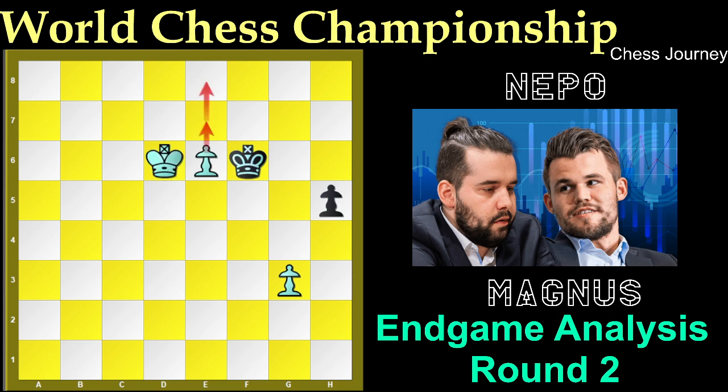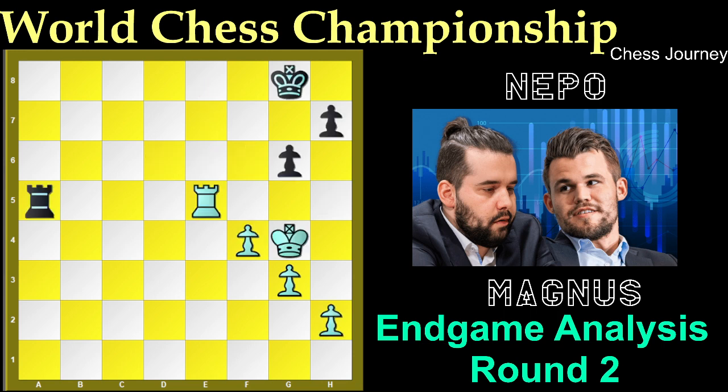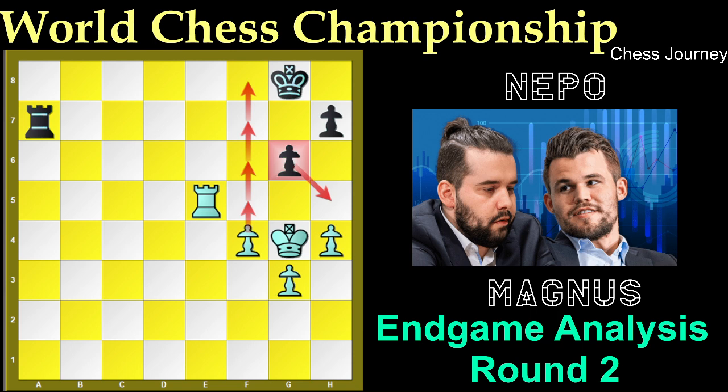That is why after Rook to e5, black cannot capture this rook. So Nepo played Rook to a7 and h4. The only way to win the game is to deflect this pawn and try to create a passed pawn, but Nepo also knows this endgame so it is not possible, and this position is a dead draw.